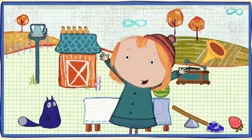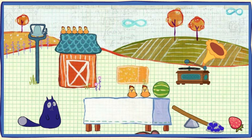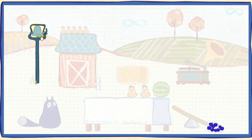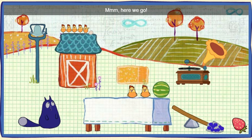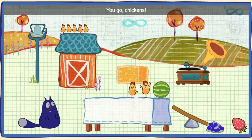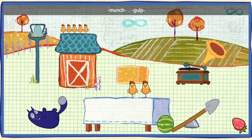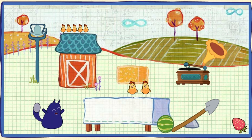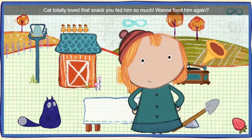Now, just ring the bell and watch this whole amazing setup spring into action. Here we go. Here we go, chickens. Nine blueberries. Cat totally loved that snack you fed him so much. Want to feed him again?